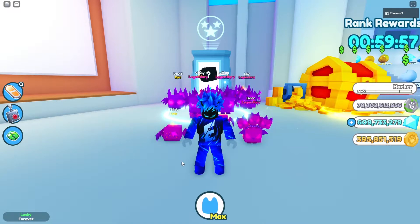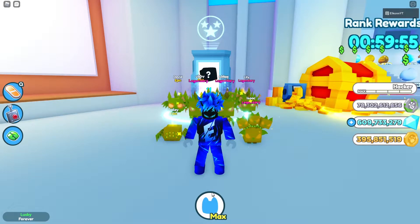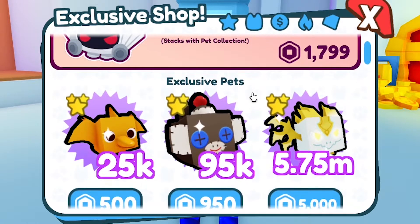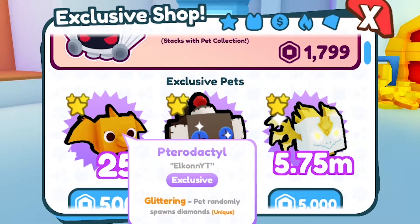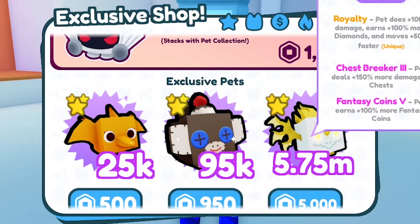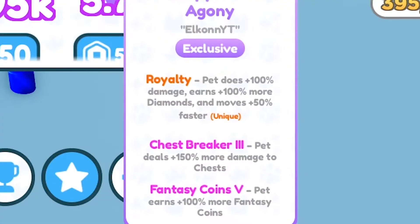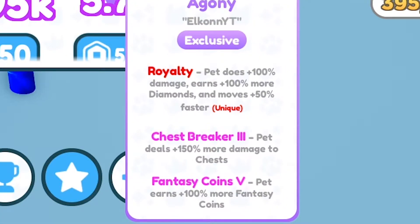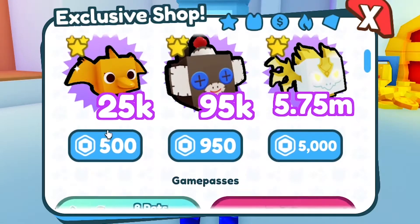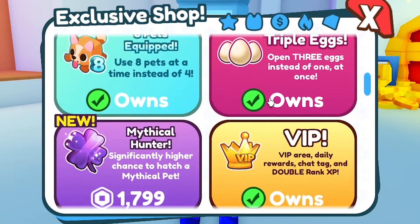Next let's check out the brand new game passes and robux pets in the shop. They brought back the 15 plus pet equipped for 1700 robux, back for another limited time. They also added the 25k Pterodactyl pet, 95k Sock Monkey, and an Agony pet that does 5.75 million with Royalty Chest Breaker 3 and Fantasy Coin 5. The Sock Monkey has Magnet Chest Breaker 3, and the Pterodactyl has Glittering — some cool robux pets.